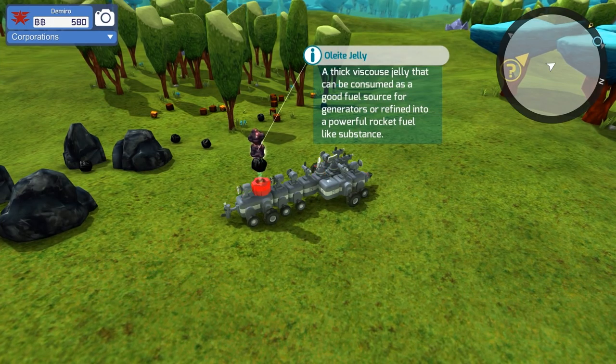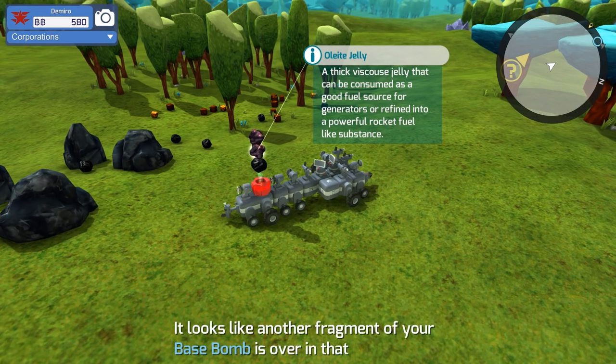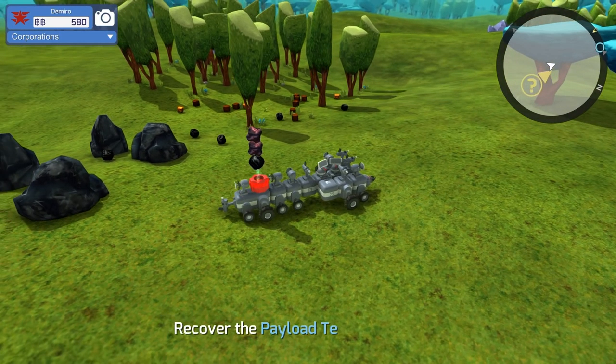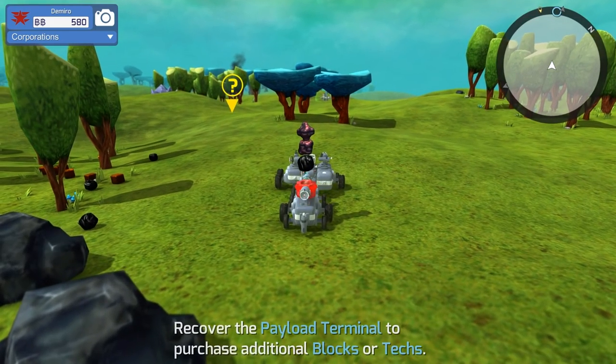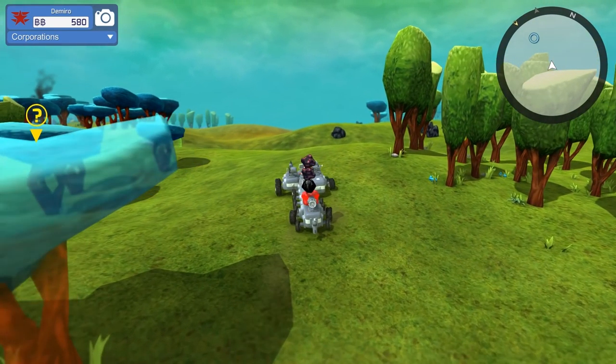If I hold my cursor over it, it will tell you that it's carbonite ore — an oily, dusty fossil fuel that can be refined into an excellent explosive. It can also be consumed as a fair fuel source for generators. This other stuff, on the other hand, is olite jelly — a thick, viscous jelly that can be consumed as a good fuel source for generators or refined into a powerful rocket fuel-like substance. So basically, both those items are going to be used in either creating fuel sources or weapons.